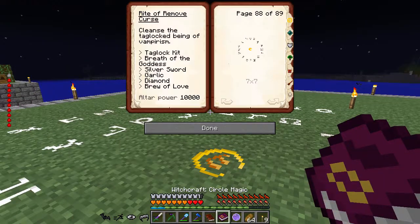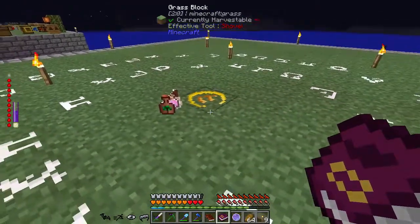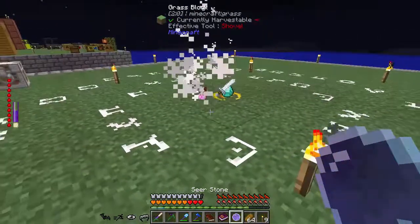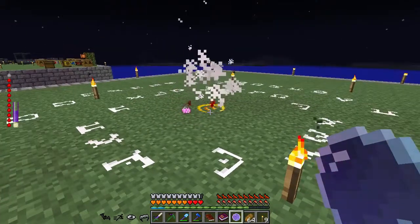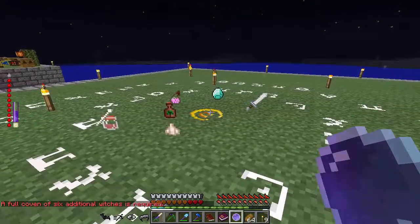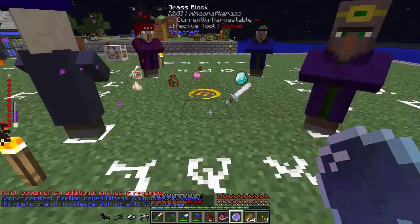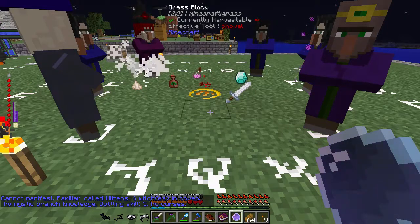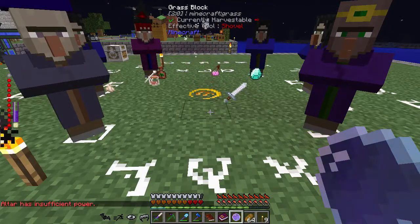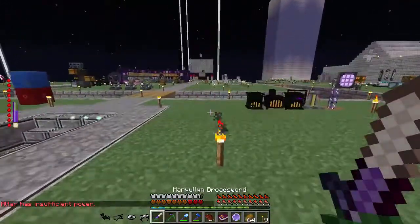Nothing went wrong with the ritual itself. I wonder if this will work or if we need the coven to come here — you just right-click on it and they show up to help. Let's try it again and hopefully get a good noise instead of a bad one. Altar has insufficient power — all right, let's pick up our items and wait for the altar to get power again.